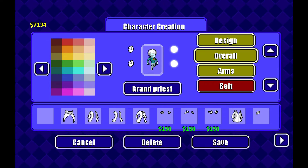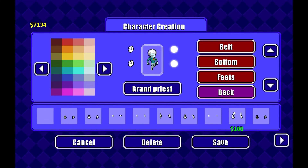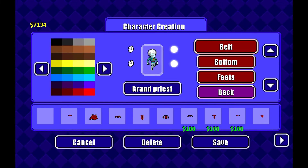Then you want to go down to overall. Give him that since he has some big shoulders. Give him a red belt — a better red. I'mma find it. Yeah.